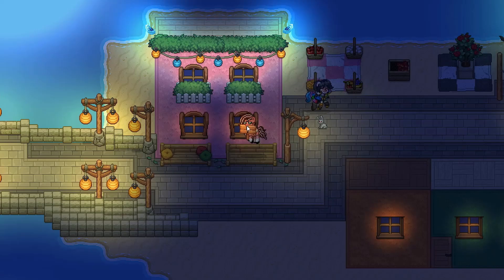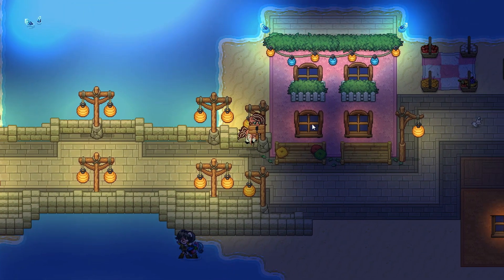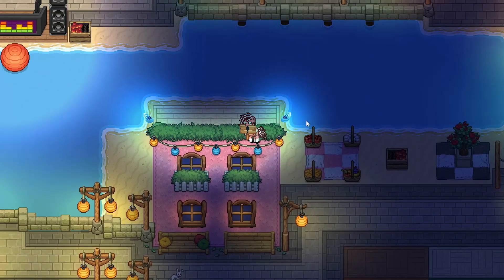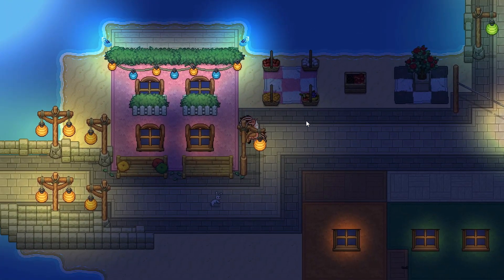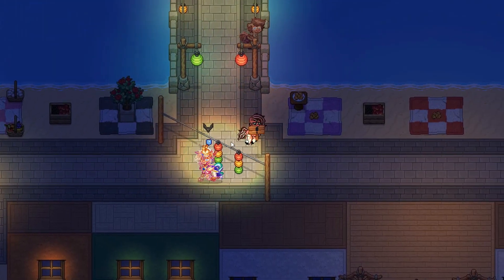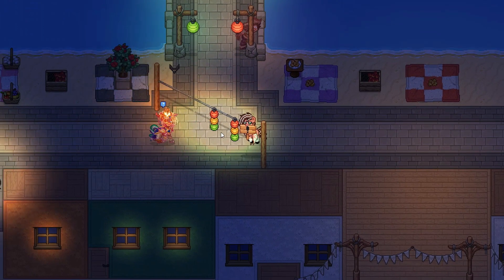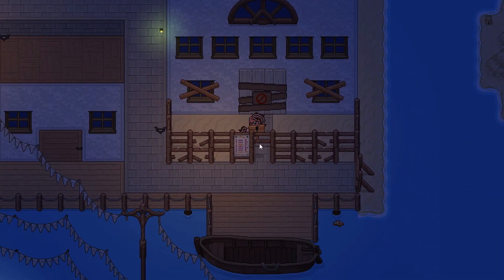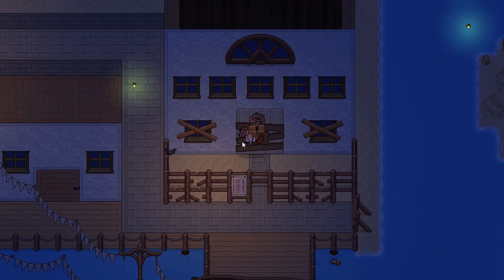There are a couple of buildings here — this is a nice building too. I like the use of chairs to make the windows. This is something you can even do at home on your own party island — you can technically just build this. They have a nice little rose bush, and I'm assuming this is meant to be like traffic lights because it kind of looks like one — a nice detail with the road.